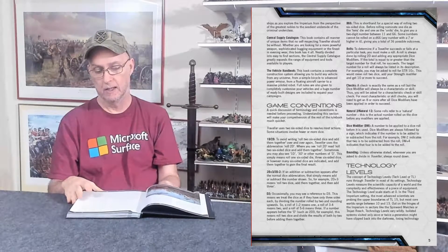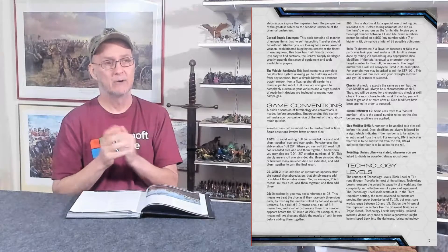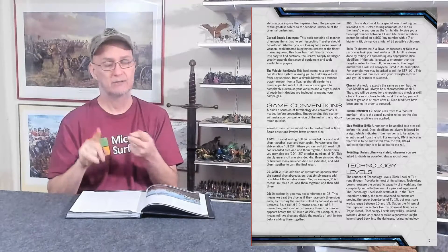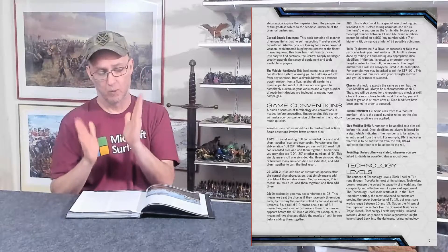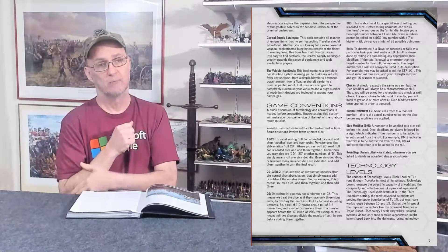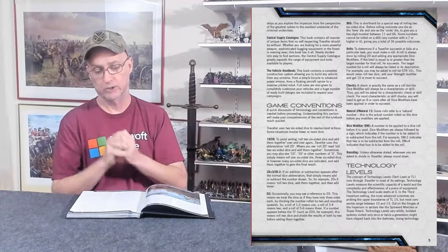When you roll dice, there is usually a modifier. There's also a difference between a roll and a check. A roll is against your stat — like strength or dexterity. Once you generate your character, we'll determine what modifier each stat has. Let's say you've got a strength of 9, giving you a +1. So if you're having a tug of war with a dog, I might ask the player to make a strength roll. They roll 2 dice, add the strength modifier, and try to get an 8.